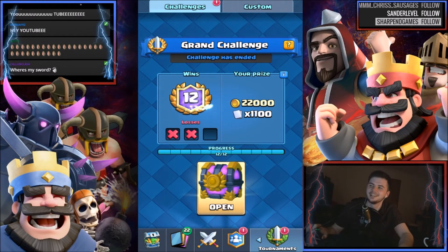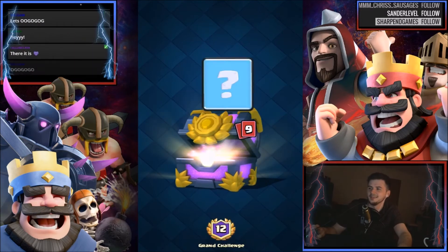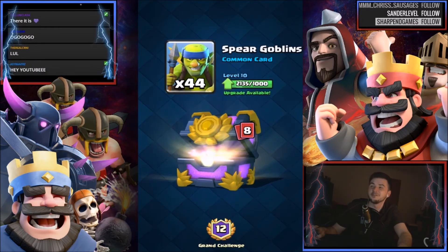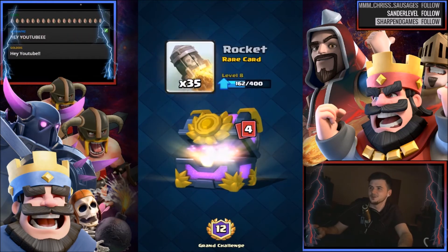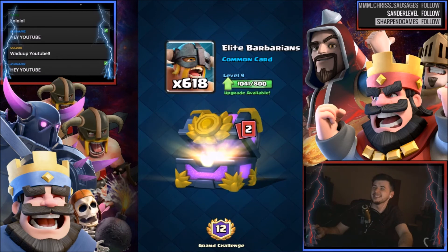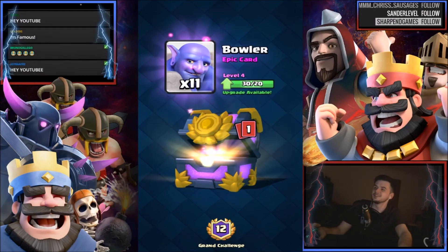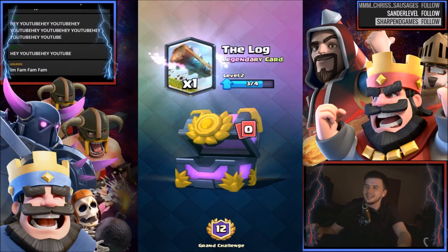I just got 12 wins on a grand challenge — that's 22,000 coins, 1,100 cards. 44 spear goblins, 101 fire spirits, 250 bombers, 31 ice golems, 35 rockets. 44 wizards, 618 elite barbarians. 11 bowlers — nice, we can get bowler up to level five. I think it's gonna be a legendary — yes! We got one more log, up to level three. Really nice chest — bowler to level five and the log to level three.